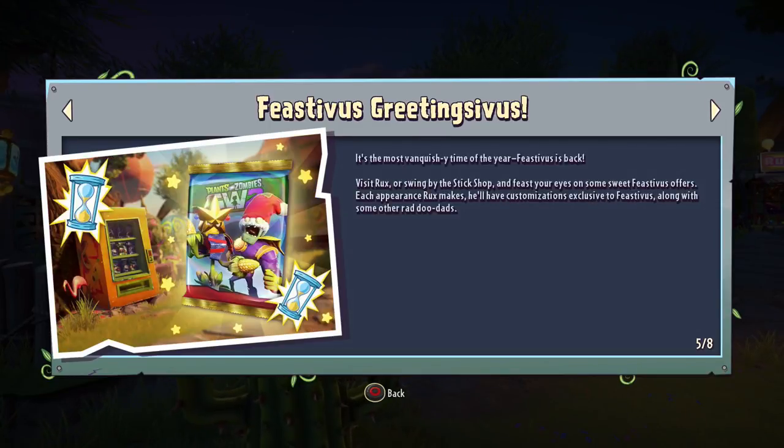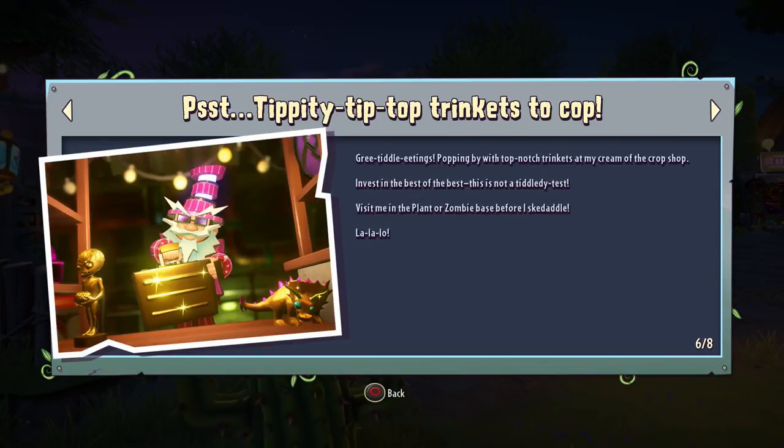And then we have Feast of Us going on as well. Of course, it's December - I hope everyone's having a good holidays. It's the most vanquishy time of the year. Feast of Us is back. Visit Rux or swing by the sticker shop and feast your eyes on some sweet Feast of Us offers. Each appearance Rux makes, he'll have customizations exclusive to Feast of Us along with some other rad doodads.